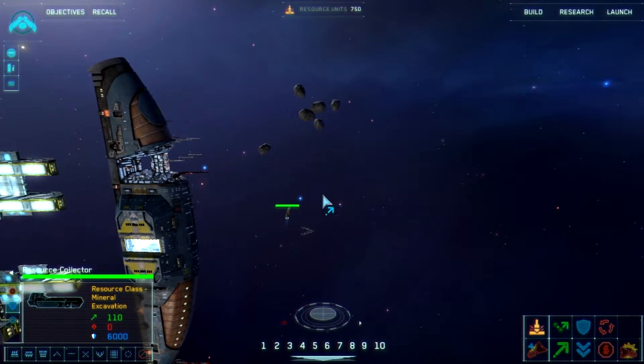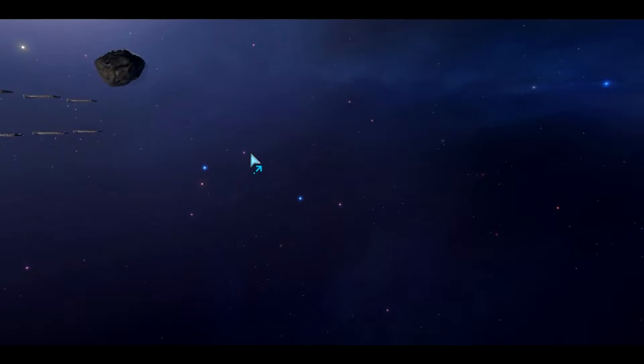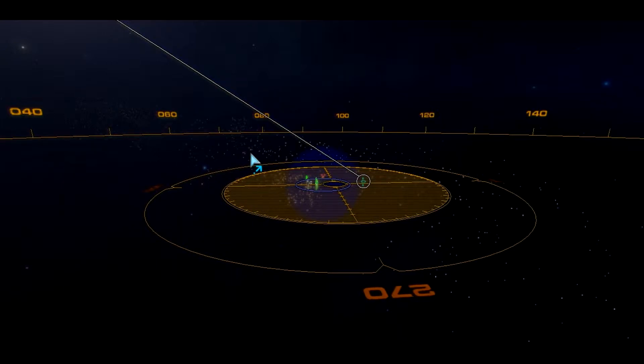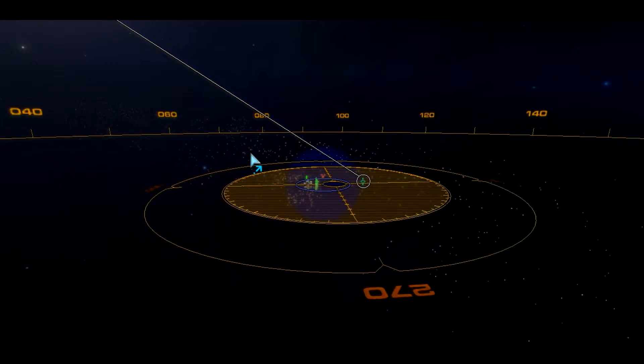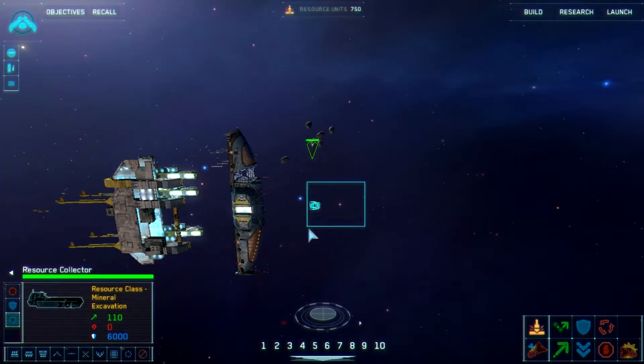This looks gorgeous. Cut scene — I gotta shut up now. Stand by to begin combat trials. First, we will be monitoring formation performance. Target drones have been provided here. Assign a formation to your fighters and destroy the drones. All right, standing by.